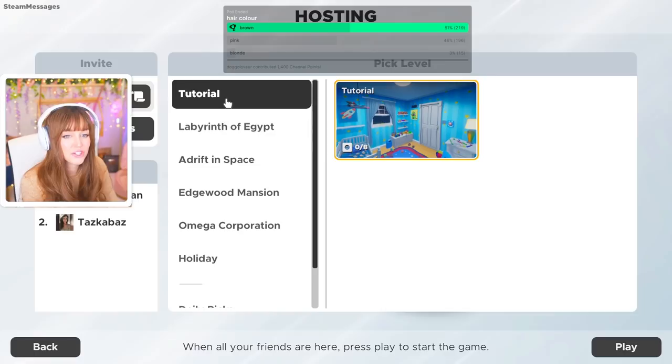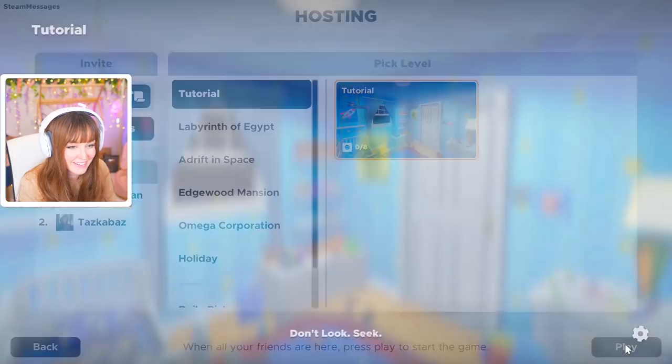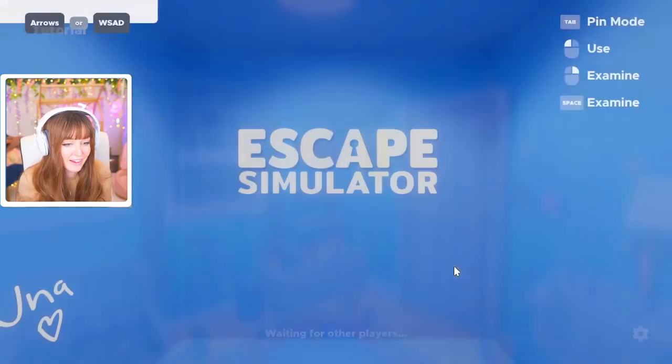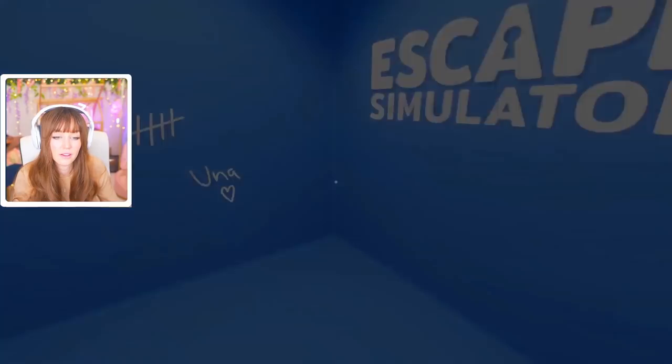The rooms look so cool! We've got the tutorial, Labyrinth of Egypt, Adrift in Space, Edward Mansion, Omega Corporation, and Holiday. Let's start with the tutorial together first. Oh my god, I'm so excited — it looks so cute! It's gonna be hilarious with us two, just the most chaotic thing.